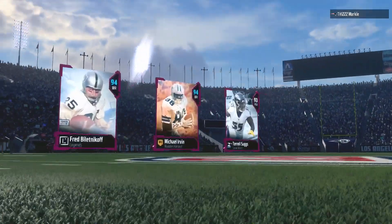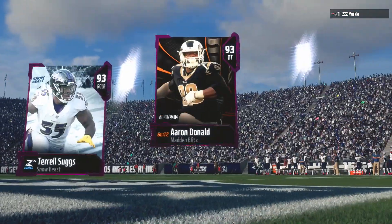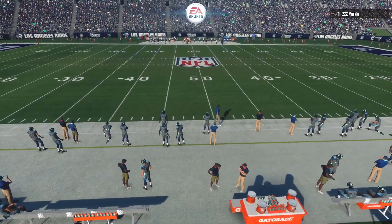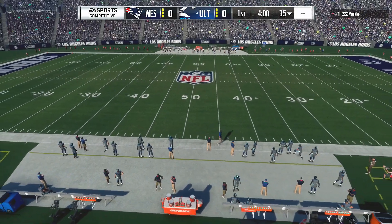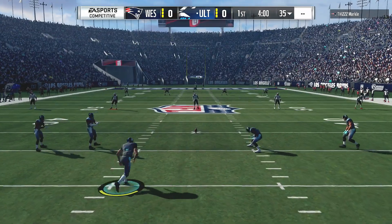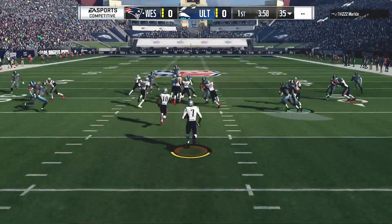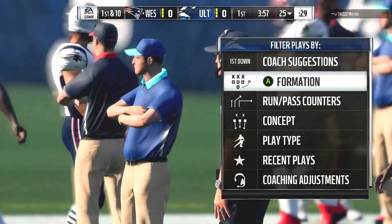We are set and ready to rock for this Madden Ultimate Team matchup, and these guys on your screen ready to rock as well — some of the stars of today's game. Speaking of the game, let's get right to it. Kicker Graham Gonneau puts his foot into it and off we go. It's fielded at the two, and not a bad return — he gets it out to the 25 yard line.